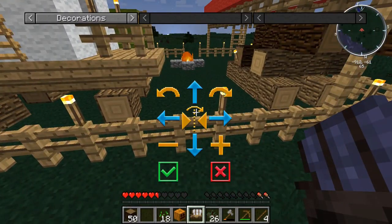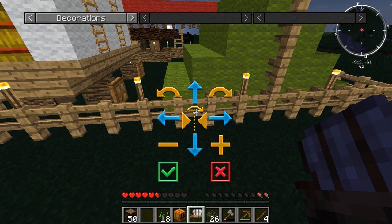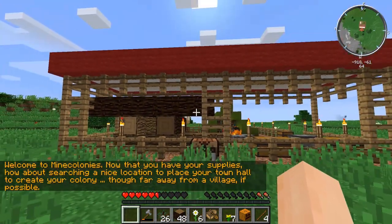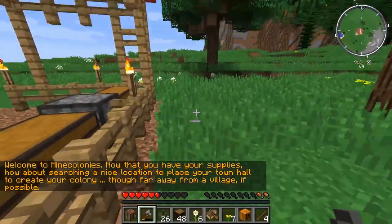Alright, we are going to turn it to the tent there. Damn it, didn't fit there for some reason. Oh-ho-ho! There we go! Supply camp. Alright, pick this up because we don't need it here.